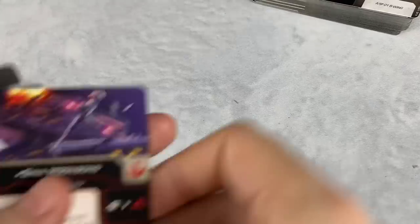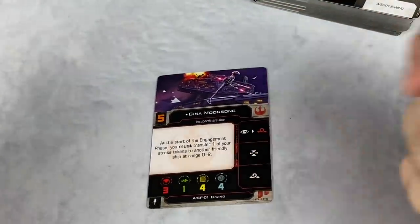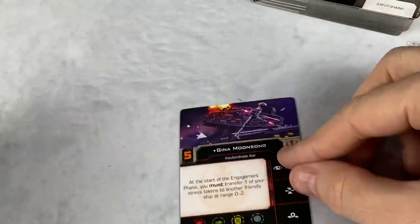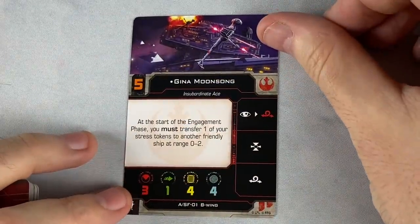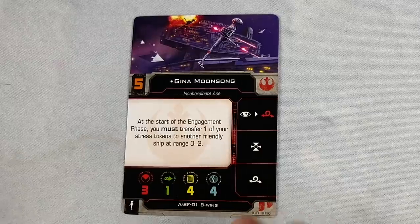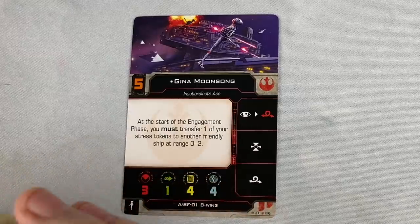Let's set these aside and look at some pilots. Speaking of B-Wings, let's start off with the B-Wing. We've got Gina Moonsong here. She's initiative five. At the start of the Engagement Phase, you must transfer one of your Stress Tokens to another friendly ship at range zero to two. B-Wings have so many easy ways to get Stress, and I think that's definitely a common theme amongst B-Wing pilots — shedding that stress and taking advantage of it.